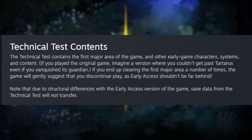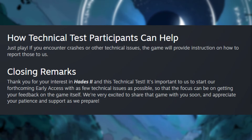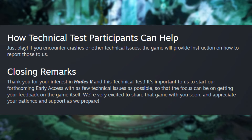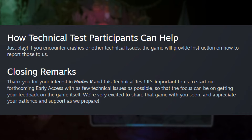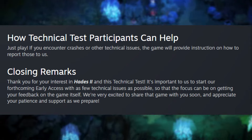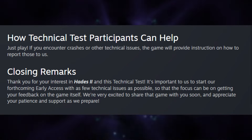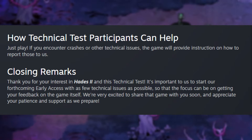Note that due to structural differences with the early access version of the game, save data will not be transferring to the full game. How technical test participants can help: just play. If you encounter crashes or other technical issues, the game will provide instruction on how to report those. It's important to start our early access with as few technical issues as possible so that focus can be on getting your feedback on the game itself.